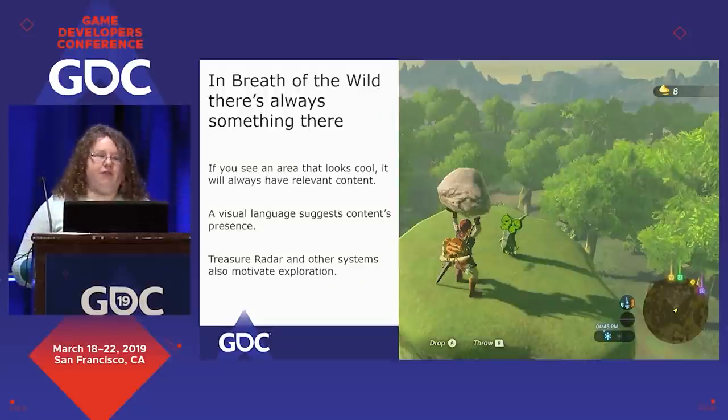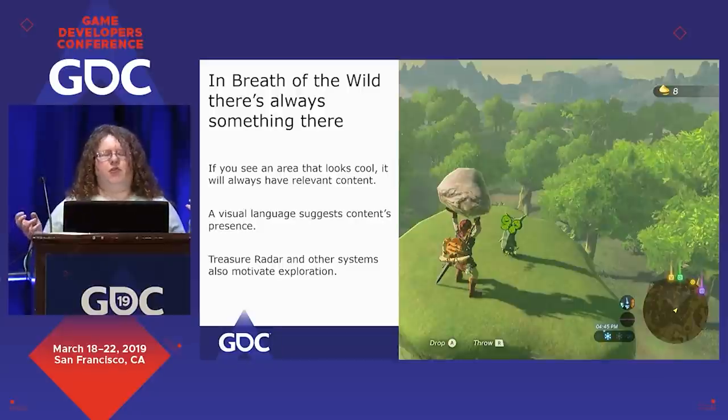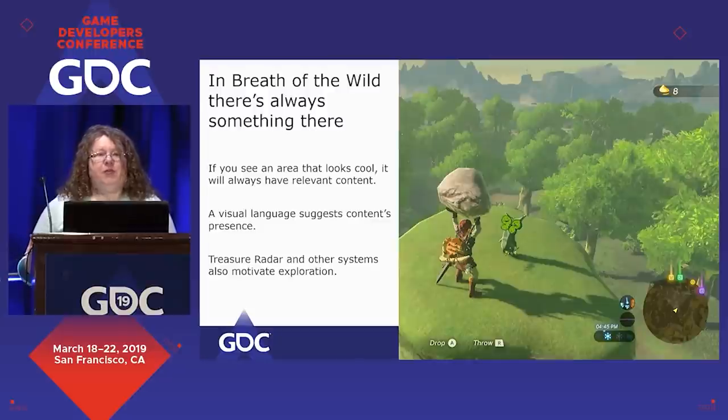Breath of the Wild is the opposite of this. In Breath of the Wild, if you see something cool, there's almost always something there. It teaches you, as you play, a visual language that suggests the presence of something. If you're wandering along really early, you'll see a rock that looks out of place and lift up one of your first Korok seeds. It teaches you to notice patterns, to look for things, that exploration is always valuable. And then later on, it gives you tools like treasure radar and other systems to let you shape your own exploration and choose your own goals.